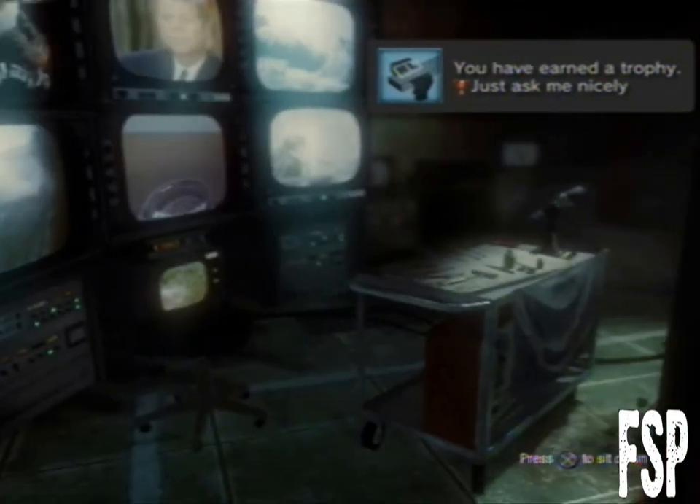You start in this chair. If you look down you can see your hands. If you press R2 and L1 fast enough, bam, you break out. And there's the first trophy when it pops up — just ask me nicely.